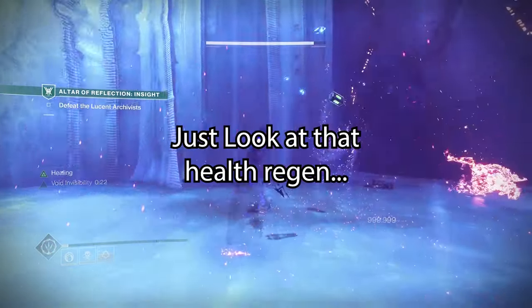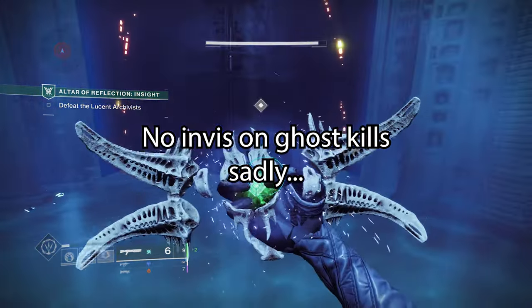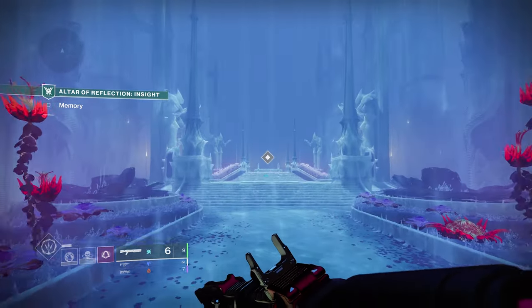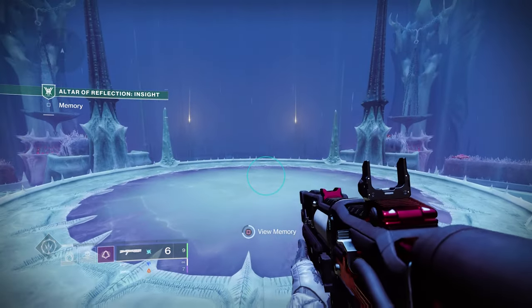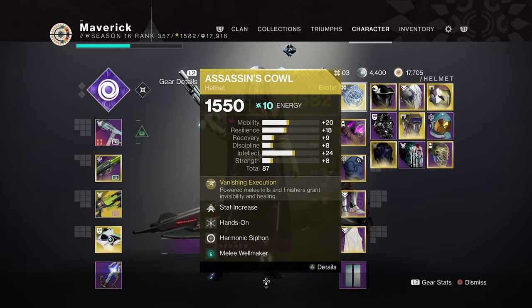In my opinion, using Assassin's Cowl in PvE invalidates Graviton Forfeit, since Graviton adds a measly 2 seconds to every invisibility up to a maximum of 9 seconds on finishers, whereas Assassin's Cowl adds anywhere from 7 to 16 seconds of invisibility depending on enemy type. Furthermore, the increased recovery on Graviton is underwhelming when compared to the instant health-granting effects of Assassin's Cowl.